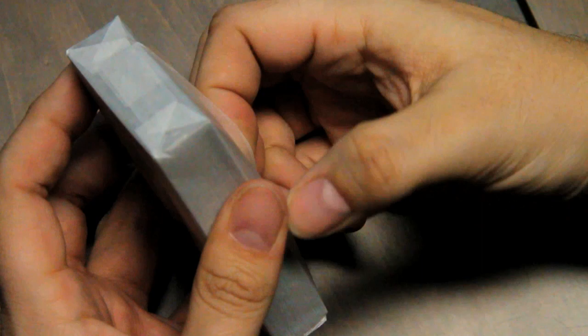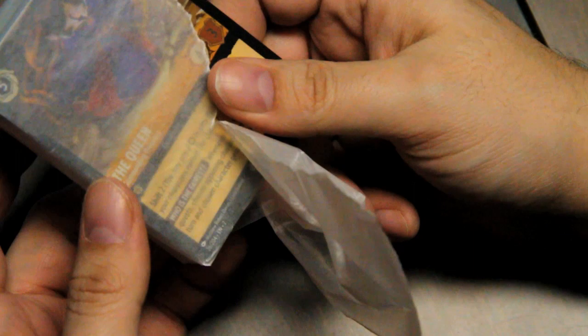The rules are included on a nifty little folded-up paper. Then we have the deck itself, which is wrapped in paper. Both of the other decks I got — which means one of them was also Rise of the Floodborne — were in clear plastic, but this one is in paper. Whatever.